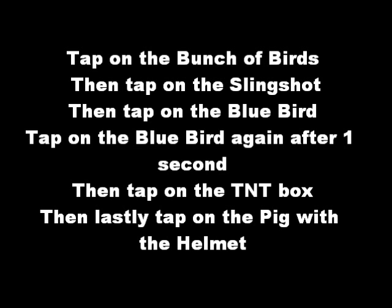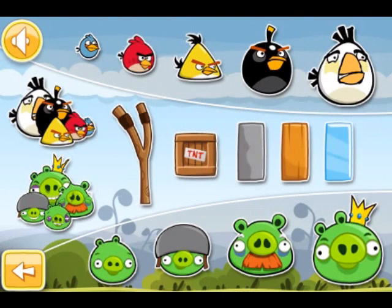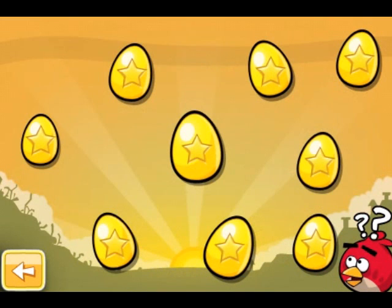Basically you've got a bunch of birds, and then tap on the slingshot, then the blue bird, then the blue bird again, then the TNT box, and then the pig with the helmet — and you should get that golden star.